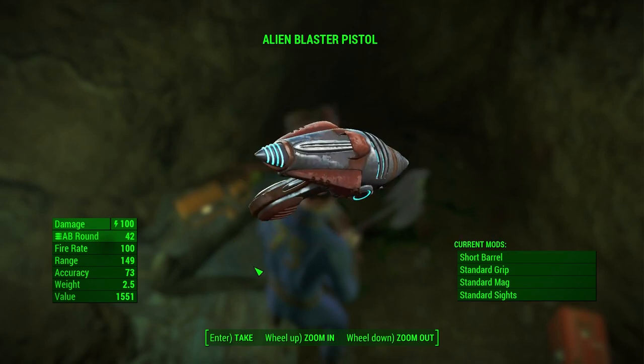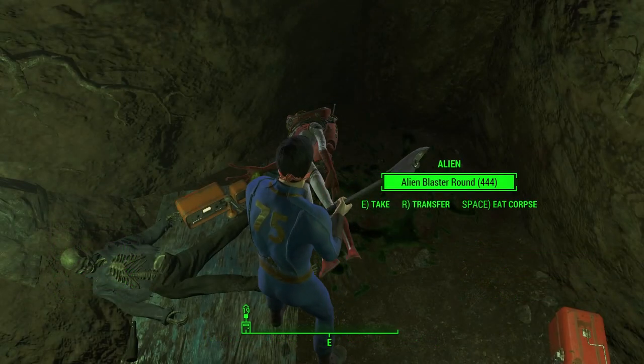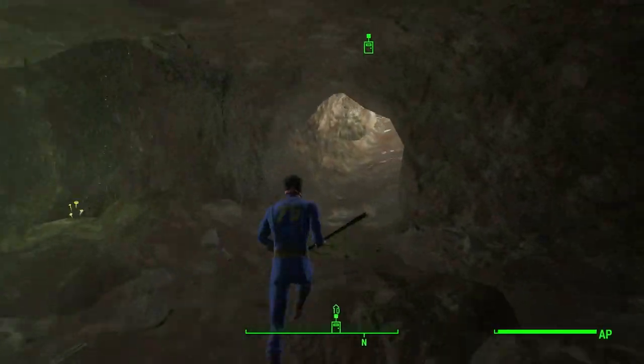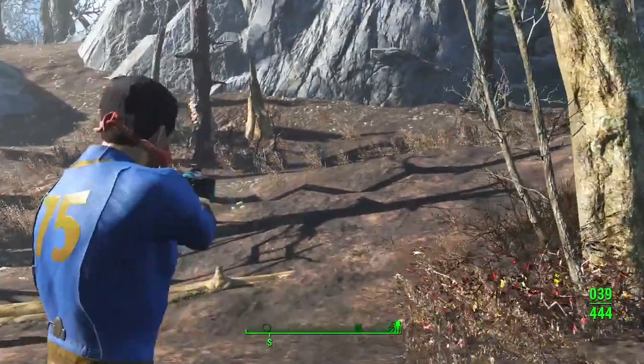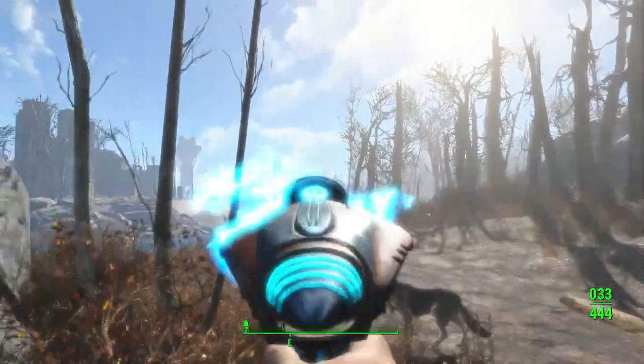Here we go — the Alien Blaster pistol! It's a pretty strong weapon and you can get it in the early stage of the game. Don't forget to grab the ammo too. Now you just need to step out of this cave and kill everything that moves with this powerful Alien Blaster pistol.